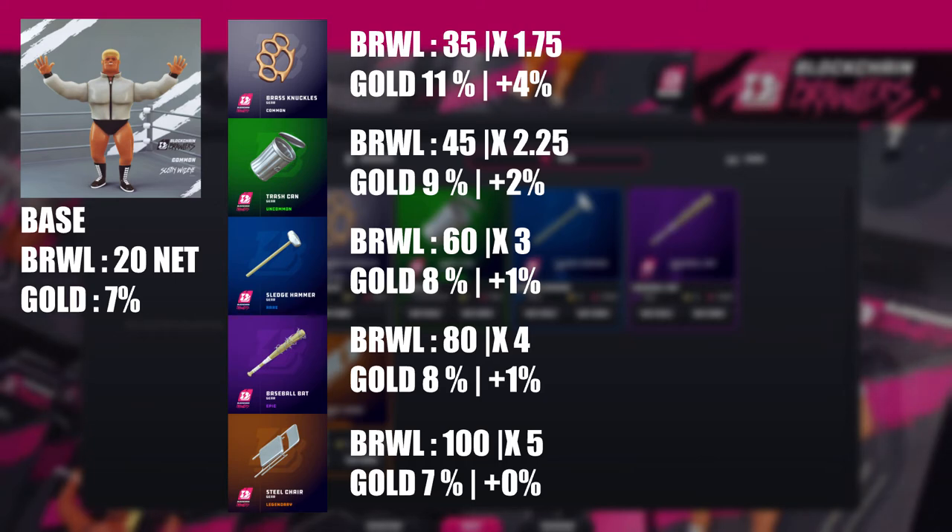Looking at all these numbers, you'd think the steel chair is obviously the best — and the answer is yes — but the problem is the crafting cost. That's where it gets tricky to gauge which is the best item. Personally, for Scotty White Eye, brass knuckle is the best hands down. If you don't have a brass knuckle equipped on your Scotty, please do so — you gain a tremendous amount of income, and gold bars do drop more than usual.